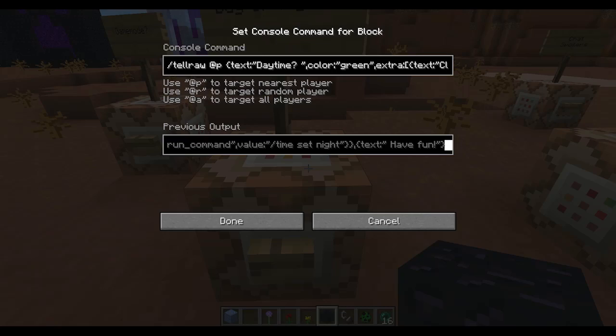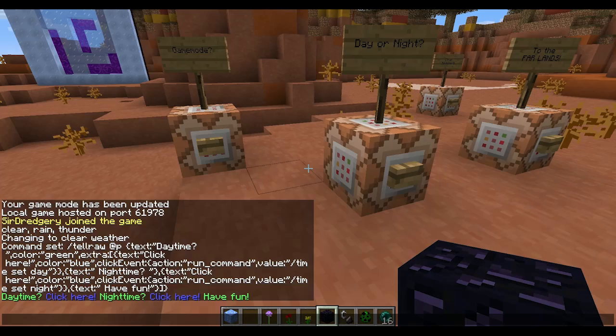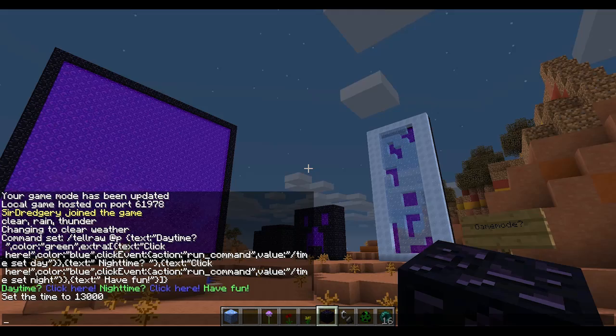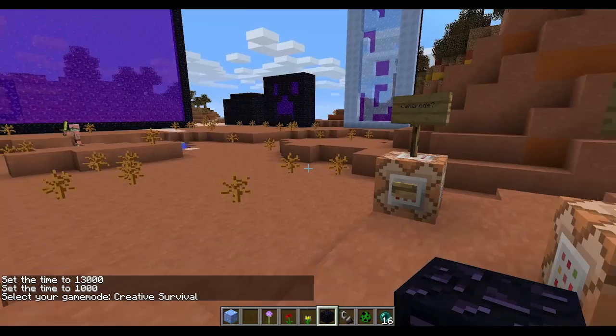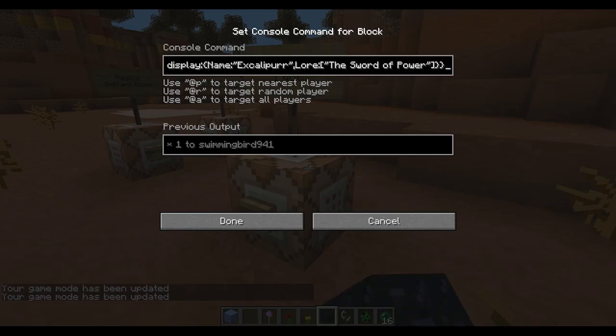This is a kind of complicated command, but you can do stuff like make colored text in the chat, and now you can click on these little links. I can click to make it nighttime or daytime very easily. Same thing with game mode — I can switch to survival or creative very easily right from the chat. That's pretty cool.